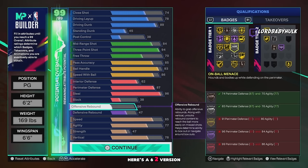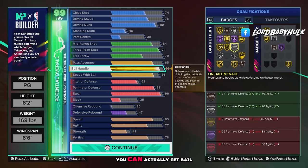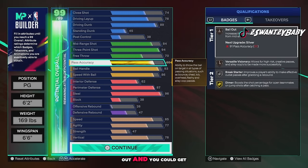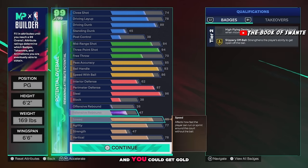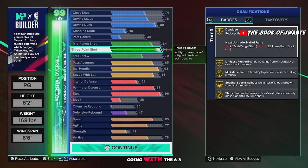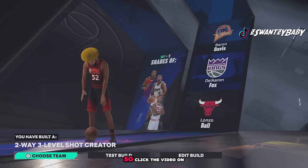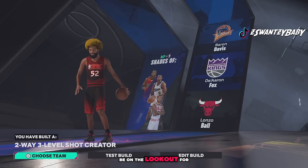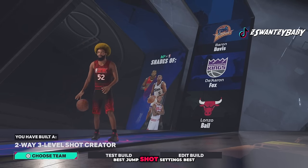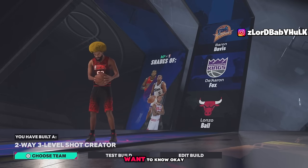Here's the 6'2 version — you get more attributes, some more interior, you can actually get bailout, the dimer, and gold slippery off ball. I'm most likely gonna be going with the 6'3 version. I'm gonna be dropping a settings video very soon — click the video on the screen — covering the best jump shot settings, best dribble settings, and more things you're gonna want to know.